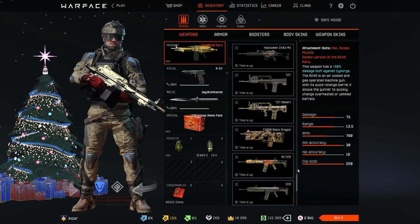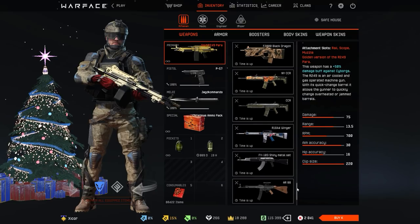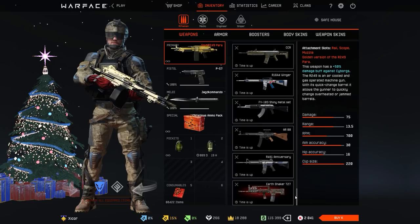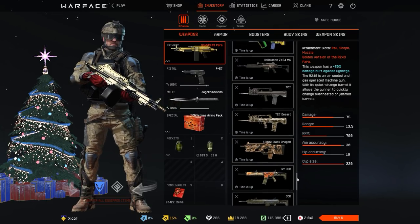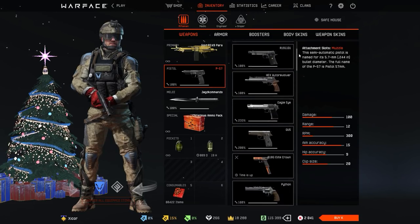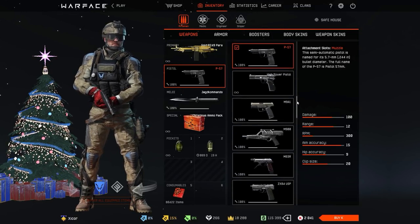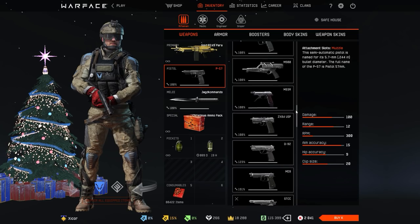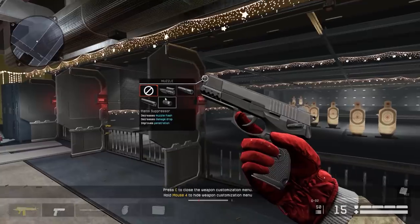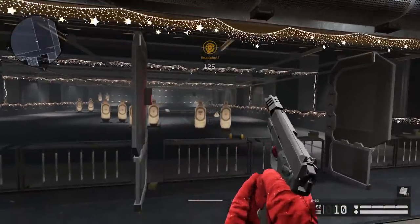I don't know why I have T27 there. New Year CCR — I don't know if we're going to get a New Year event this time around or not. That's what I have. Then we go to pistols — nothing special here either. I don't think I have anything rare. The Q19 might be considered rare, but I'm pretty sure they gave it away like 5 million times in different codes. It's not that good of a pistol.